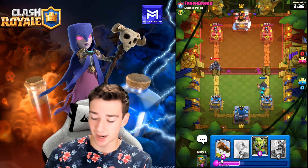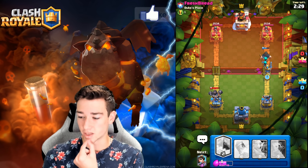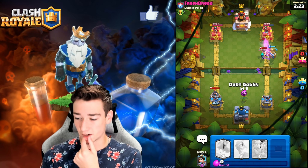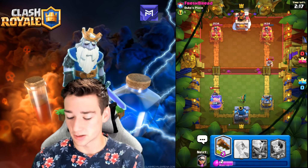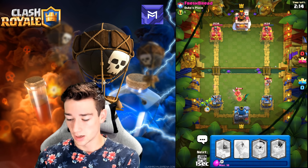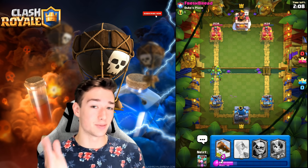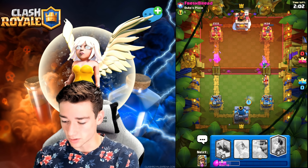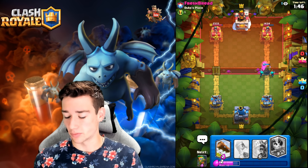We go Princess, opponent does the same — so we Bandit to kill them both. He goes Rascals and they tank our Bandit nicely. Opponent plays Mega Knight — not what you want to see. We try a Prince right lane as a riskier play with Dark Goblin support. The Prince doesn't get much damage but the Dark Goblin crushes through. Opponent mines our Dark Goblin — well played — tower takes out the Barbs but we're playing from behind now.